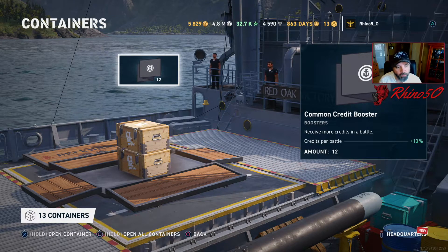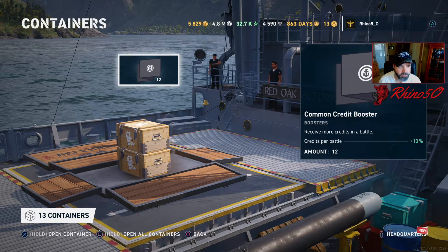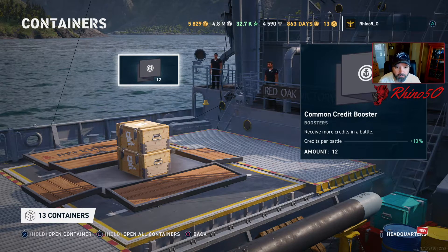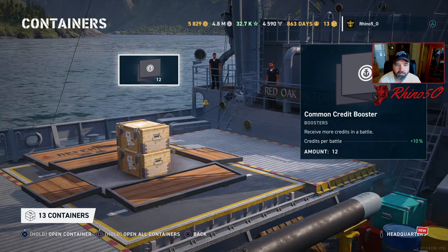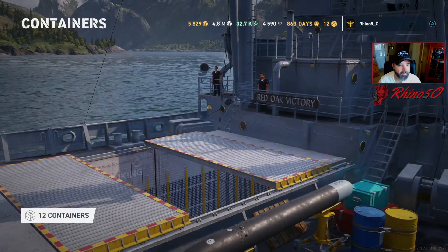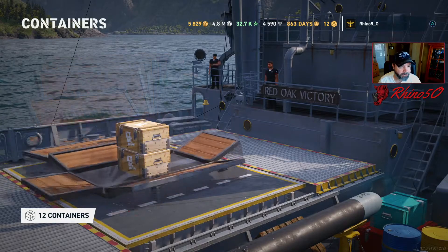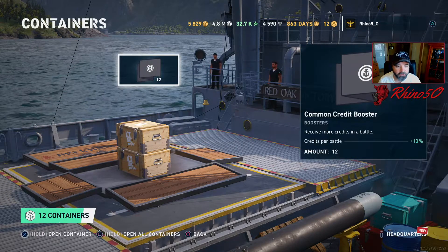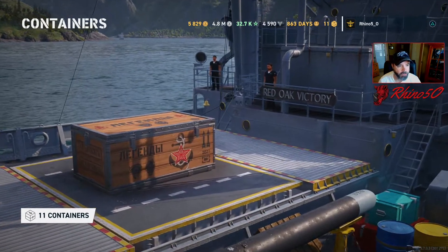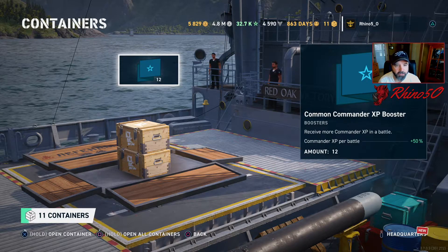I've already opened one crate out of that campaign deal and it was just a small cruiser crate — I pulled 12 common credit boosters. Let's see what the other 13 containers can give us. Another small container, another 12 Tier 1 credit boosters. And 12 Tier 1 commander XP boosts.